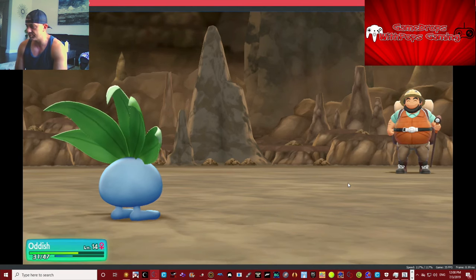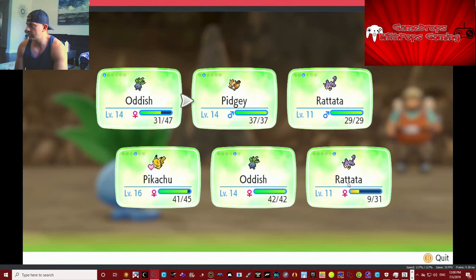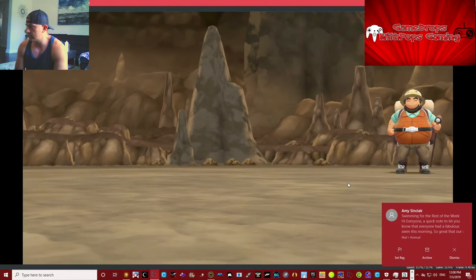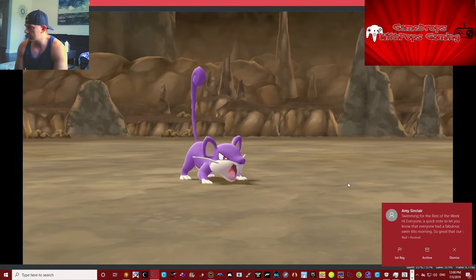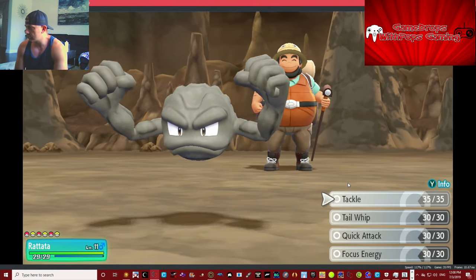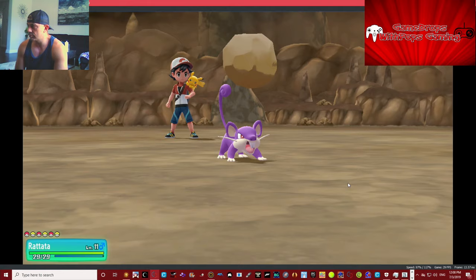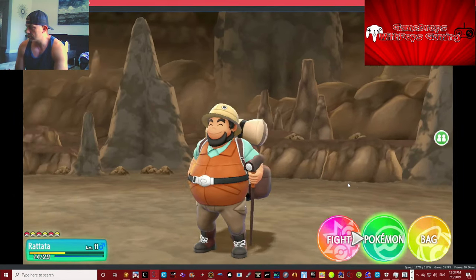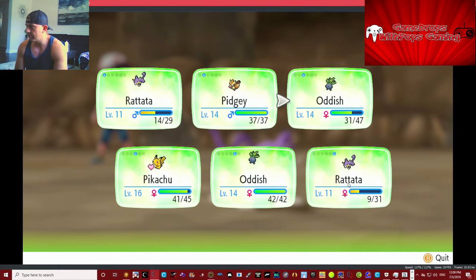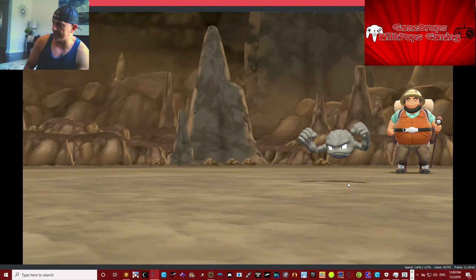Okay, we got the level up we wanted! Pikachu's still sleeping, man. We'll use this Oddish. Little Raticate is not that great against him.